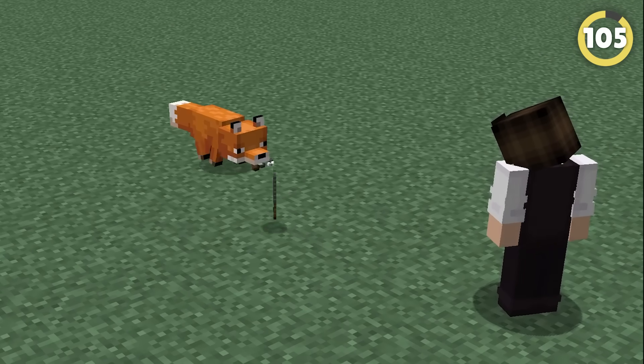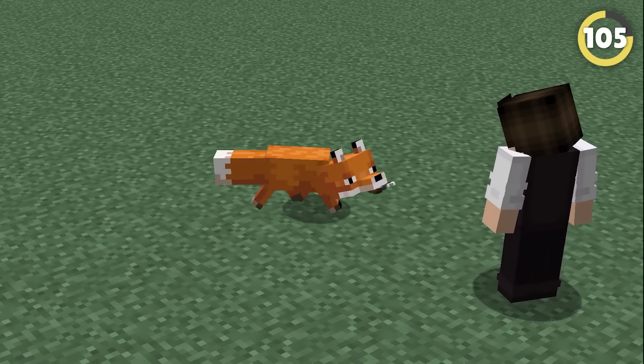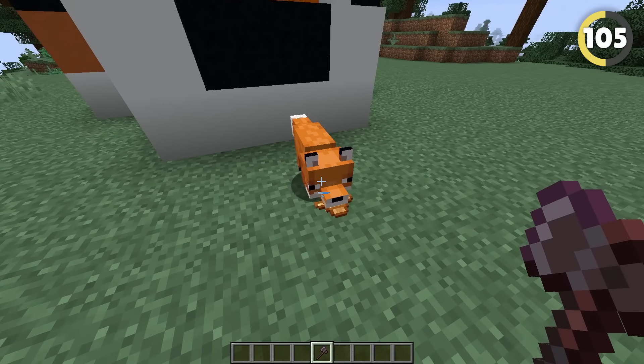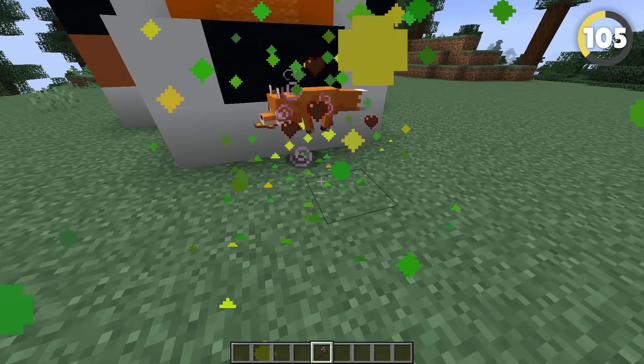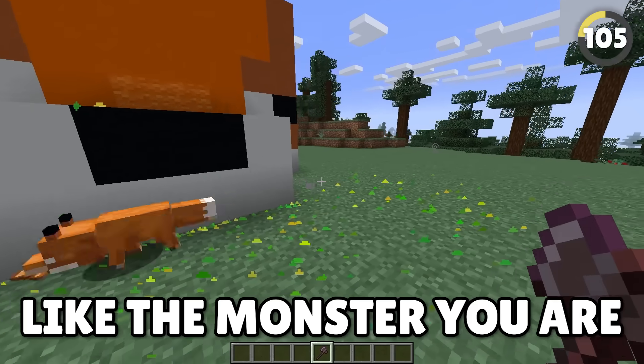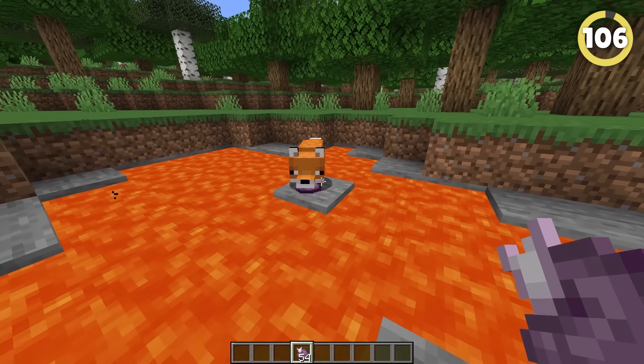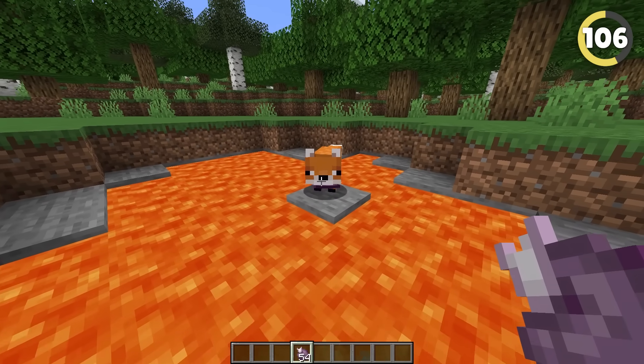It's obviously super cute that foxes can pick up and steal your items, but did you know they can actually use them too? If you try killing a fox while it's holding a totem, it won't die and just runs away from you. Luckily, this feature doesn't work on dogs.